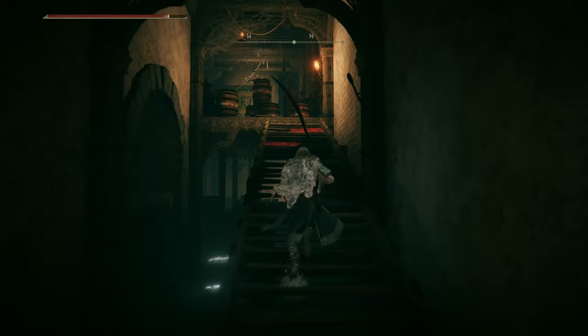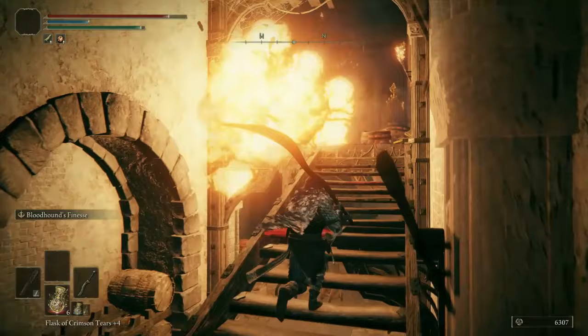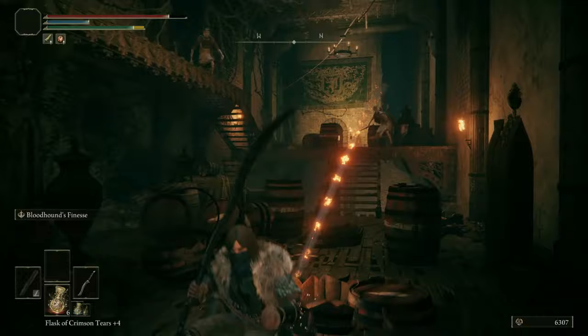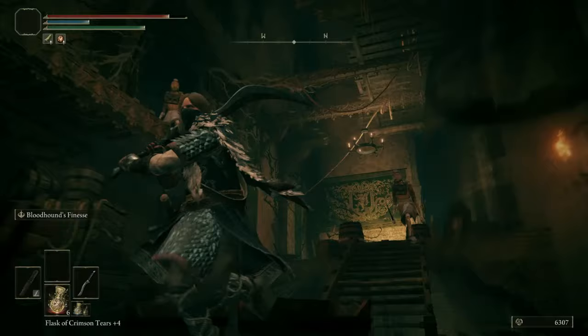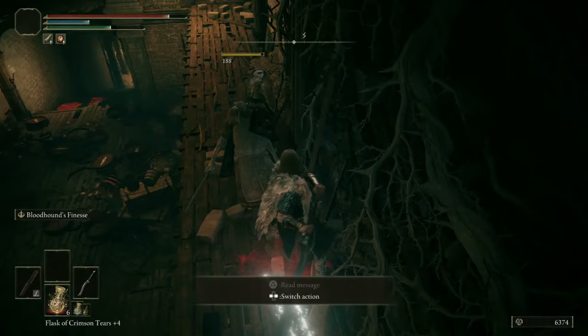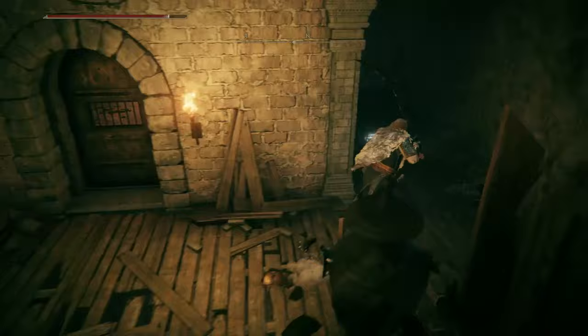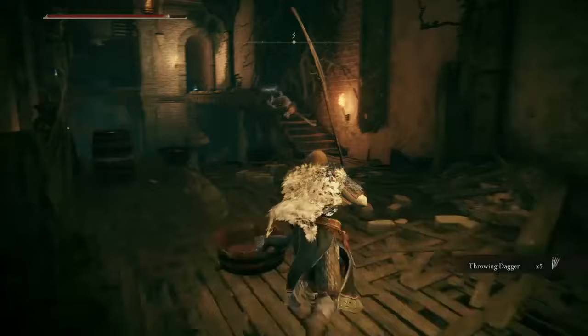Be careful over here — we have commoners throwing firebombs and they will hit the explosive barrels. Let's get them to set off the barrels. Just avoided a fiery explosion. Up here we find some St. Trina's Arrows — 10 of them. St. Trina's Arrows will build up sleep damage. Here's some throwaway daggers.